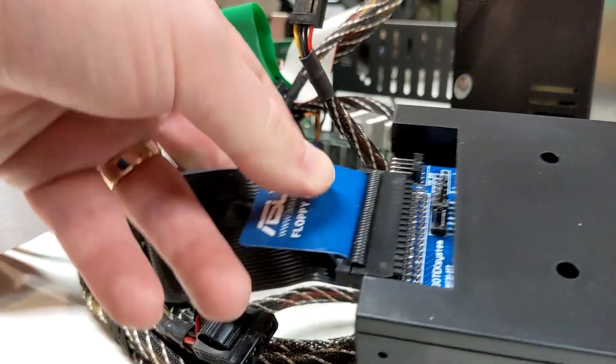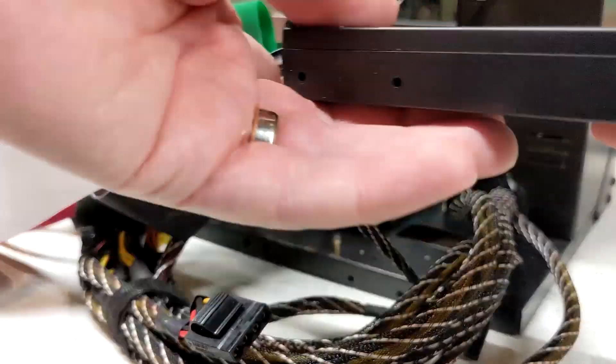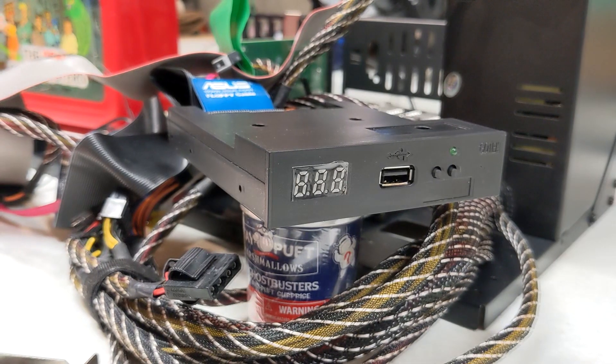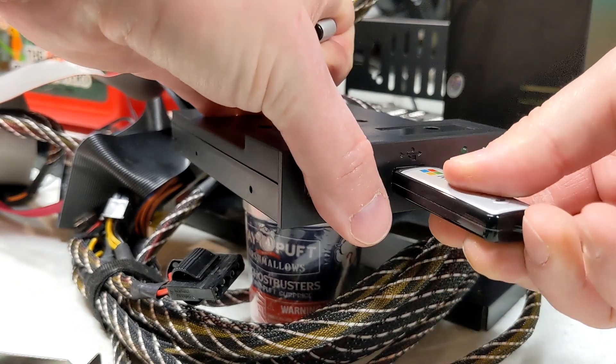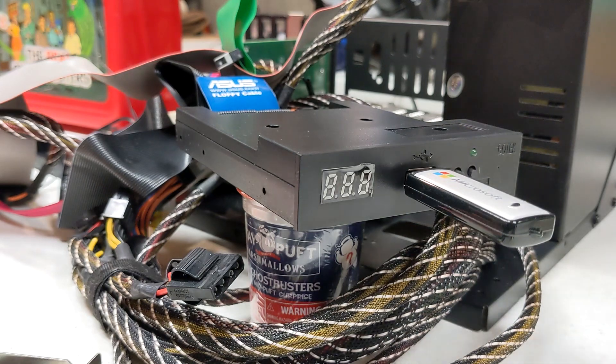Let's get this plugged in. Done. Looks great. Now we just plug in our USB stick, and after setting the proper boot order, it should try booting off of here.